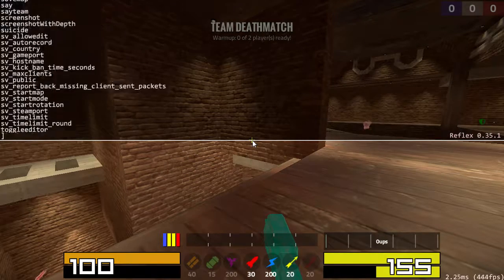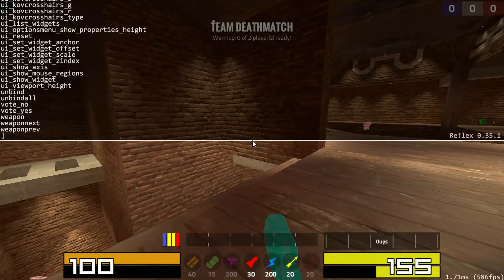If you hit tab, it brings up a list of all commands in the game, which might not be the most useful thing on its own. But if you start out typing a command, like B, bind is the only option, so it shows that.